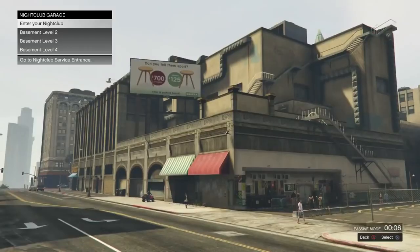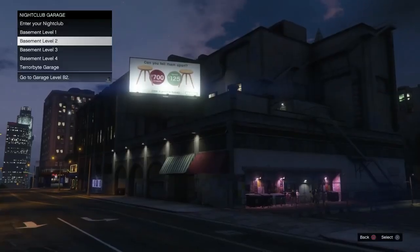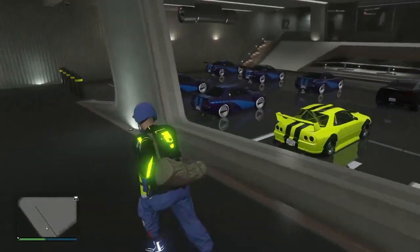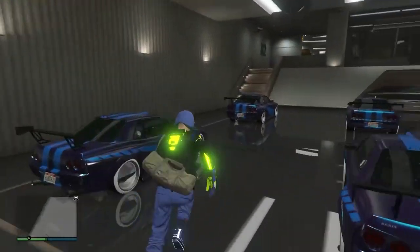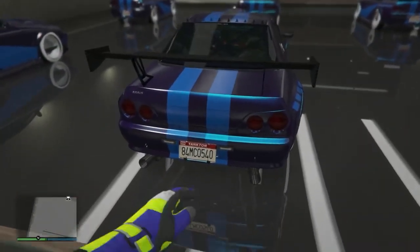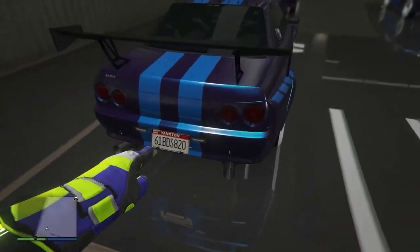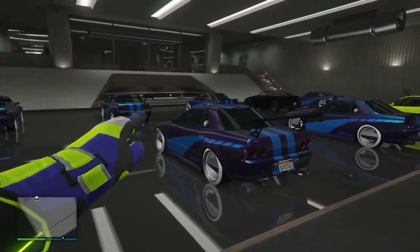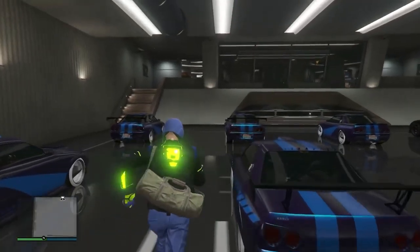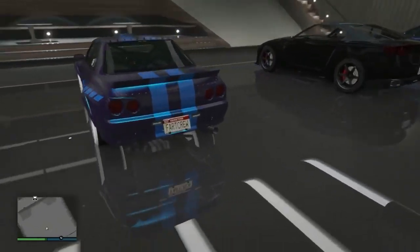We're outside my nightclub. The first thing we're going to do is clean dirty dupes. To do this you need a nightclub and a car with dirty dupe or dirty plates. A dirty dupe is when you have two cars with the same generic plate — for example, 84MCO. If both cars share that same generic plate, those are both dirty dupes.